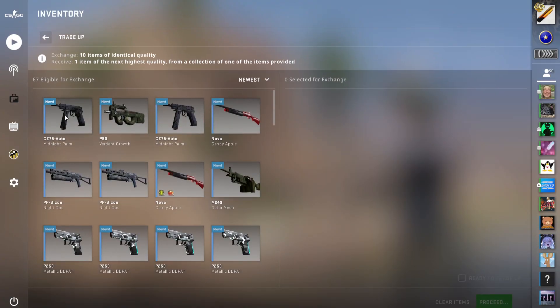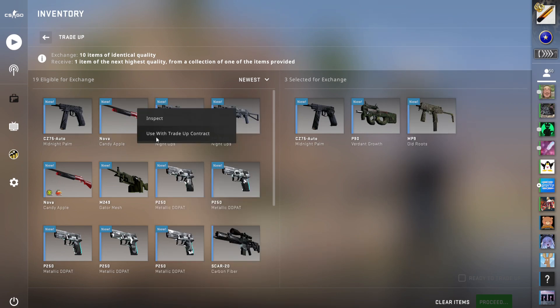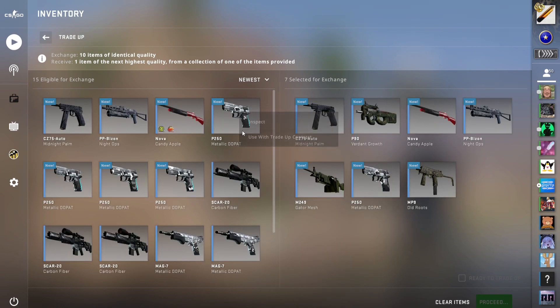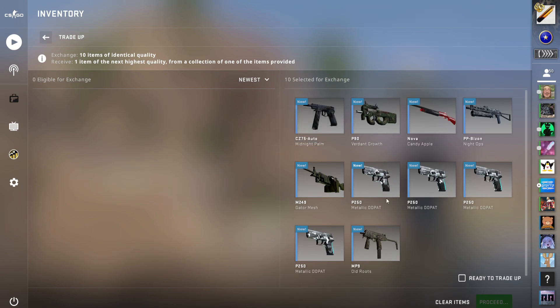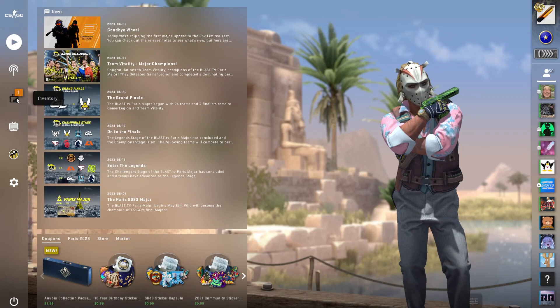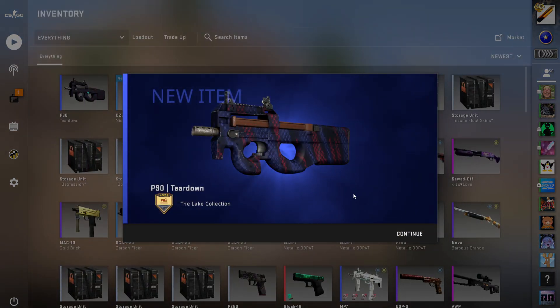We just want to hit anything from the 2021 collections, so let's see if we can get some luck on the warm-up trade-up. Putting in the skins — two Mirage skins, the Dust 2 skin, one from Italy, one from Lake, one from Safe House, and four from Train. Let's see if we can hit the 41.38% chance. Three, two, one...